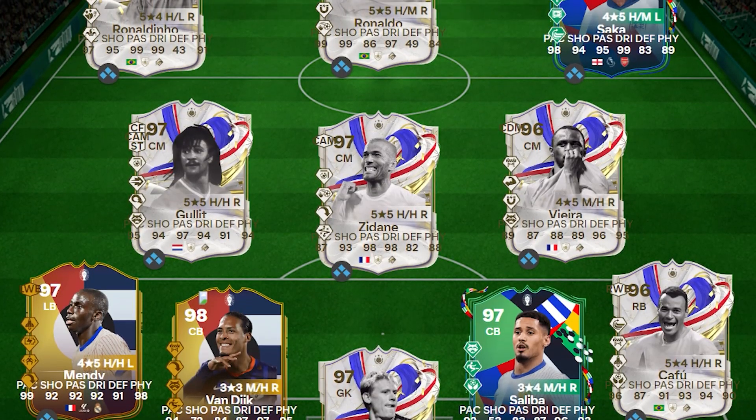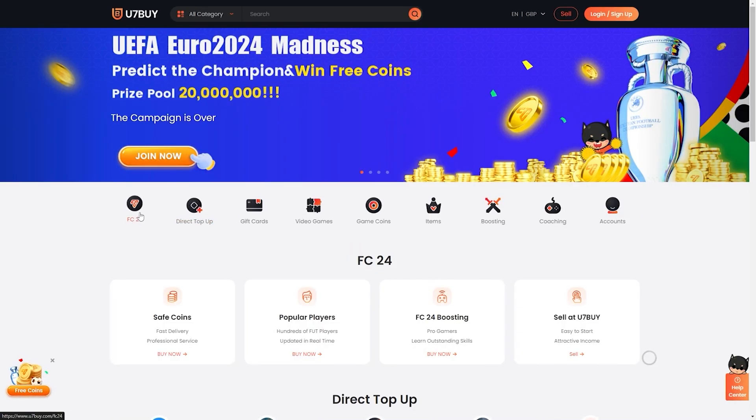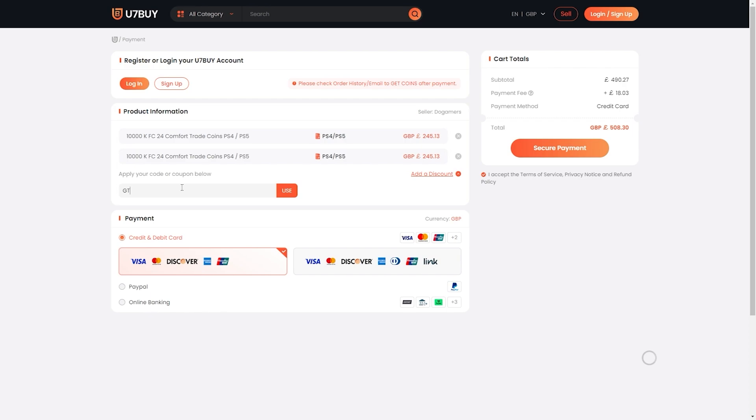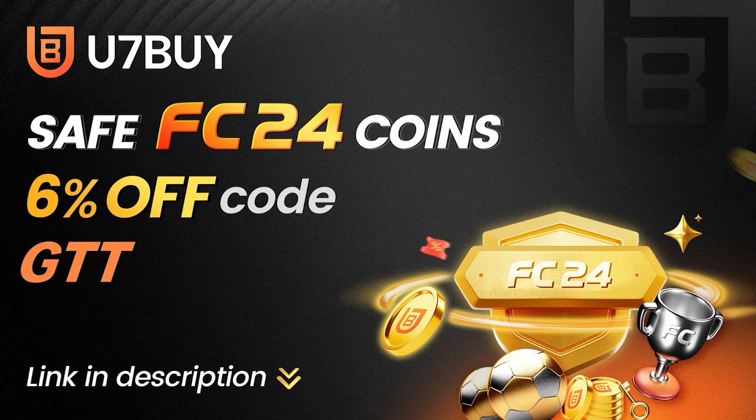If you're looking for coins to finish off FC24, I have the place for you. Head over to U7Buy for all your coin needs. They're cheap, fast, and reliable. Make sure to use the code GTT at the end of checkout for 6% off every order.